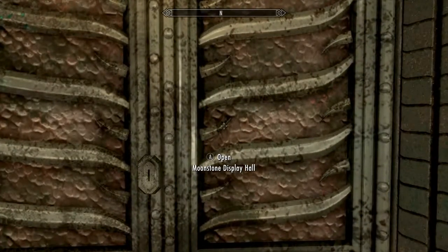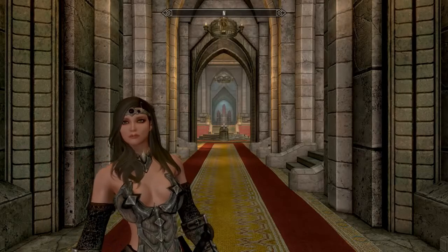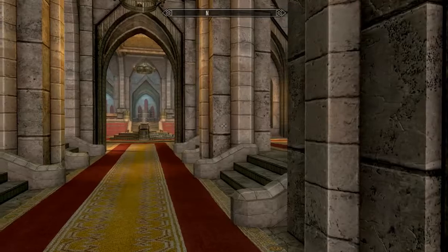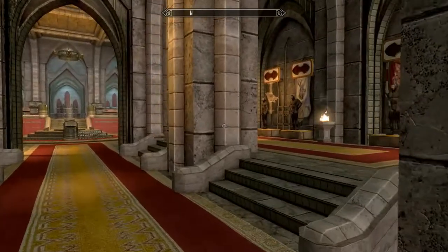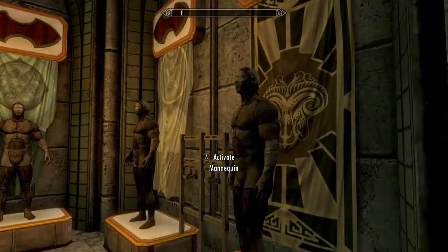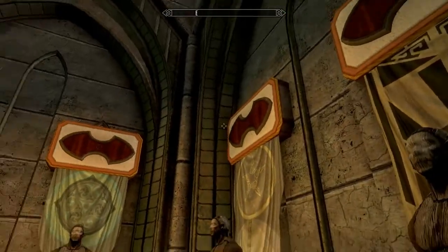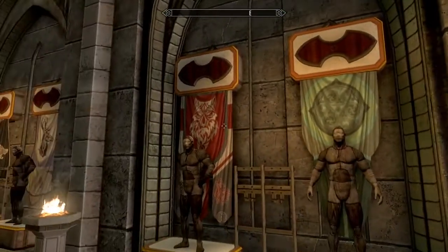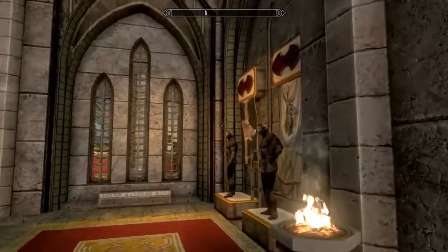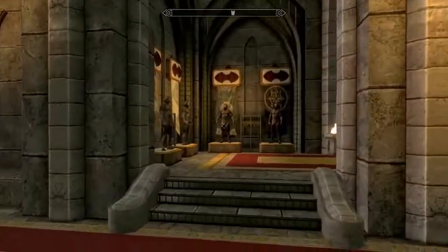Now we head into the display hall. So here we are — we're in the Moonstone Castle display area. On either side you'll be able to see there's an area here to display the different holds' guard armors, guard weapons, and the shields of each of the holds, including the Stormcloaks and Imperials. And then over here you have more.